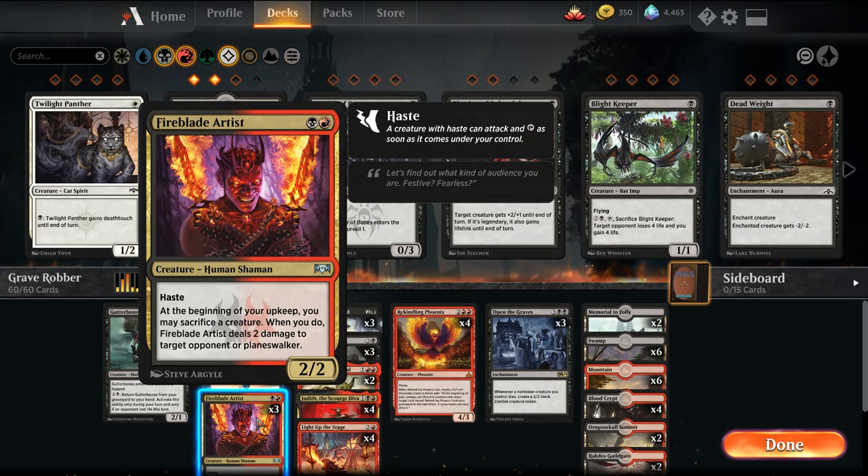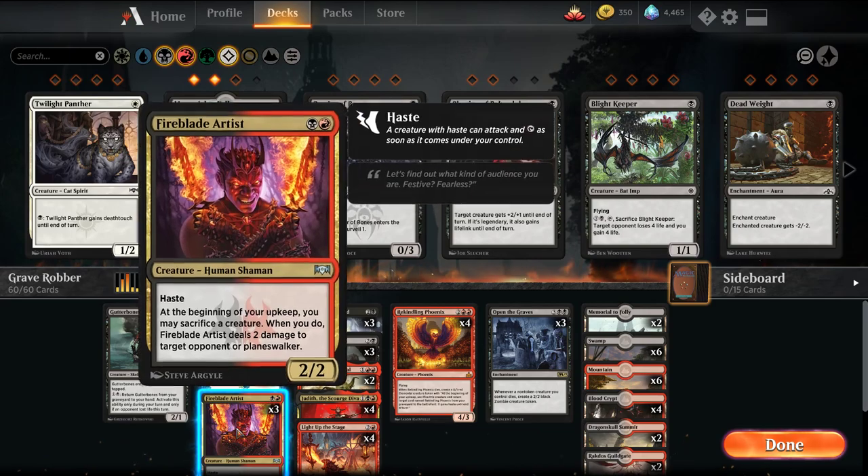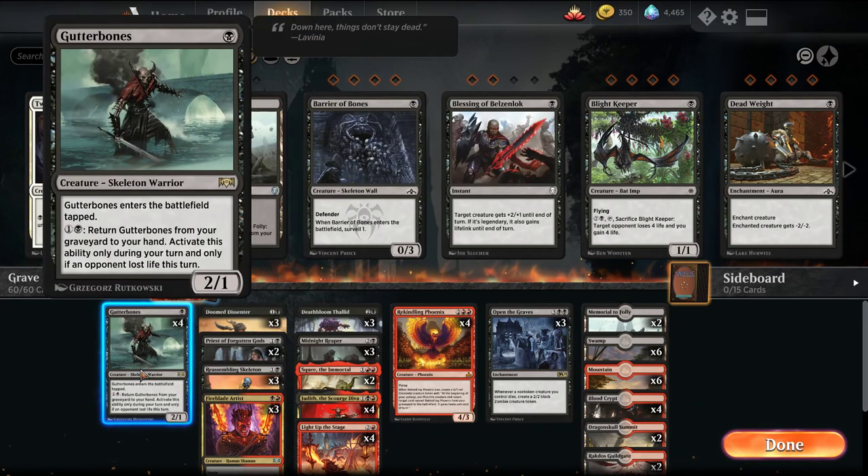3 Fireblade Artists — a haste 2/2. At the beginning of our upkeep we can sacrifice one of our creatures to deal 2 damage to any opponent. So at the beginning of our upkeep we can sacrifice a Gutter Bones, deal 2 damage, and then pay 2 mana to get it back to our hand.